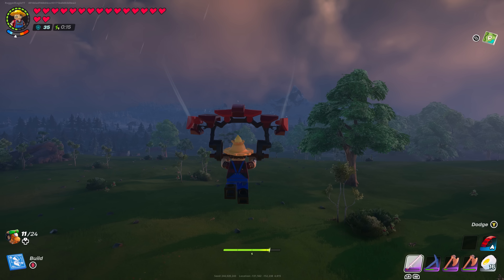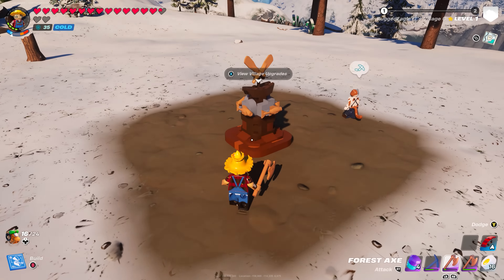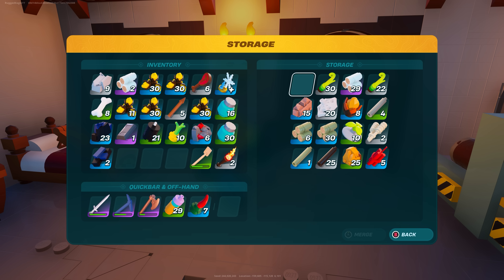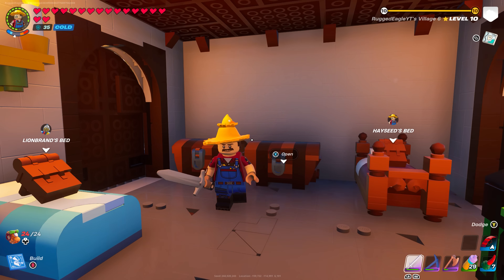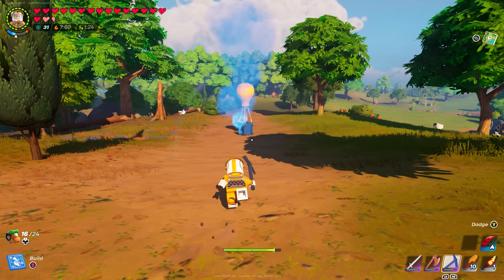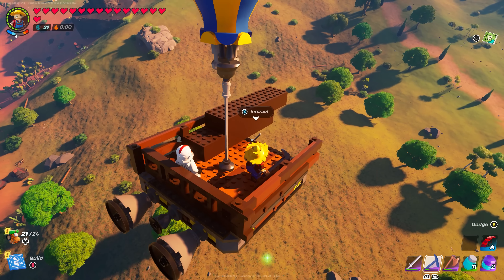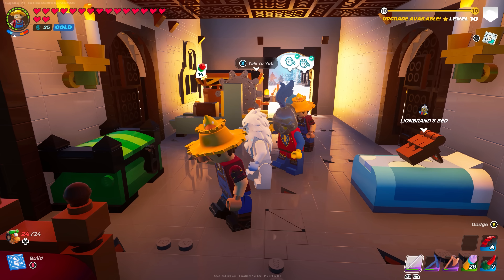Number 17: Having to transport loot. If you're setting up villages in different biomes, transporting loot isn't easy in LEGO Fortnite because you only have an inventory of 24 slots. You either have to make multiple journeys or set up an entire vehicle just to transport it all. Hopefully in the future we might see backpacks.